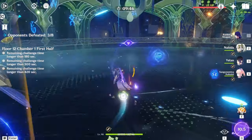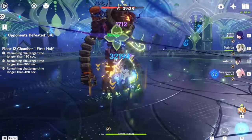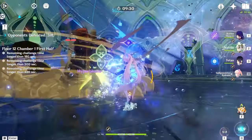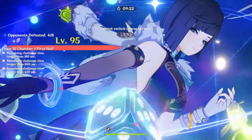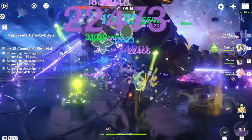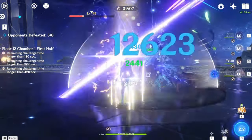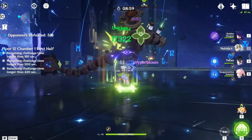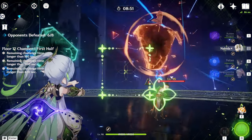Chamber 1 first half has random enemies — robots, ruin guards, and ruined drakes. Just burst them down as fast as you can. The only real trouble in Chamber 1 first half is the first set of enemies, because if you take too long they go invisible and you need an electro or dendro reaction. That shouldn't happen with a really strong team. You mainly want to run an electro team, because Chamber 3 has the Desert Guard robot that requires dendro or electro.